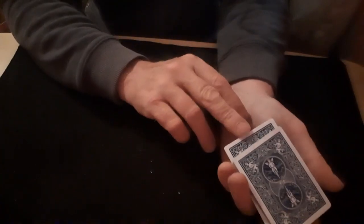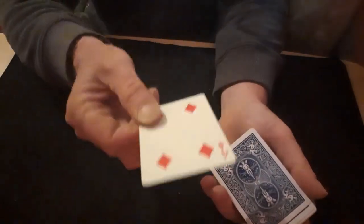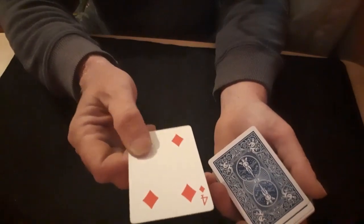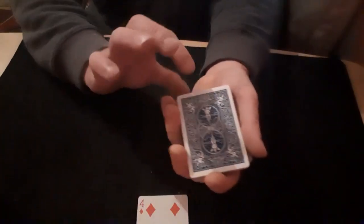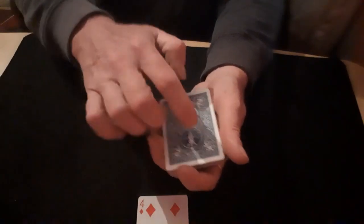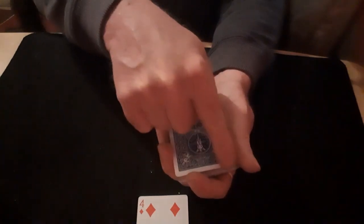Put that somewhere into the middle of the packet, magic gesture, exact same move. This is the regular four — hold it exactly the same way so you're covering that pip, and then you can do your little reveal to show it's the four. In case they don't trust you, grab the packet and turn it over end to end, because you've got your gaff indexes down in this corner and you want them up in that corner.